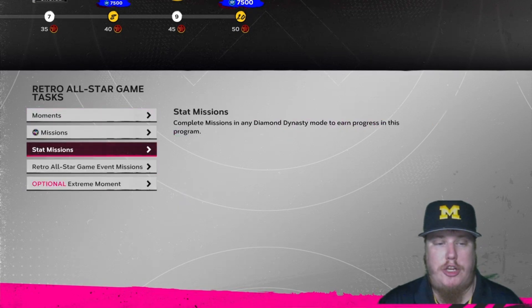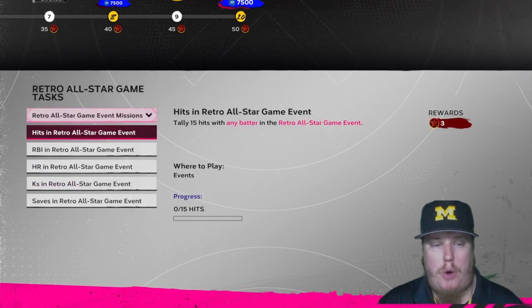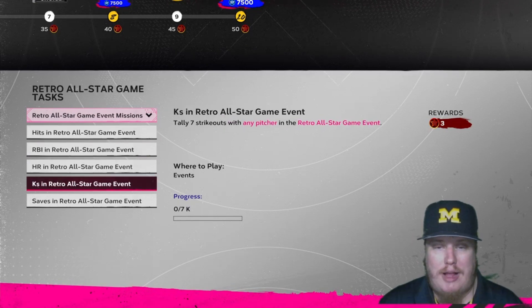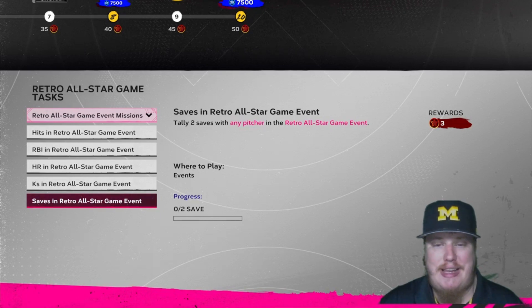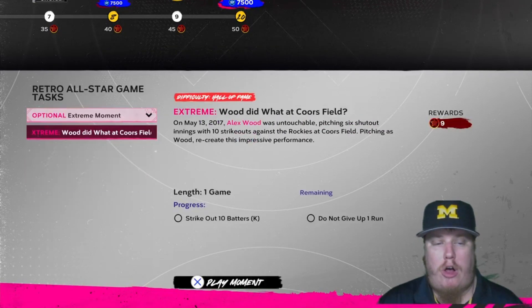There's also a Retro All-Star Game event running. In the event games specifically, earning 15 hits with any batters, 10 RBIs, 3 home runs, 7 strikeouts, and 2 saves each earn you three stars apiece in the Retro All-Star Game program.